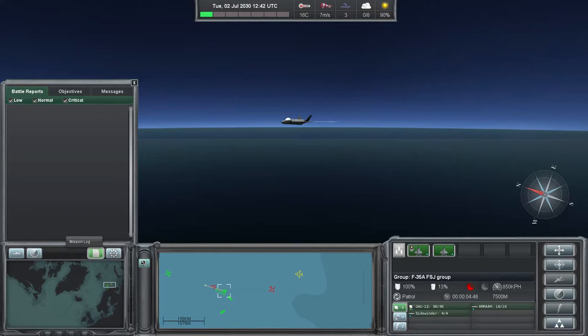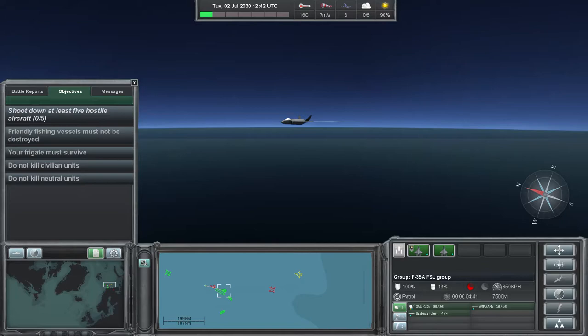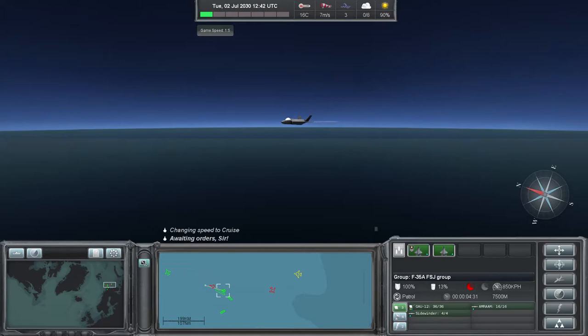Here's our mission log. Our objectives are listed: shoot down at least five hostile aircraft, friendly fishing vessels must not be destroyed, frigate must survive, do not kill civilian units, do not kill neutral units. It looks like the Sukhoi is going towards the anti-submarine warfare platform, which is a bit concerning.